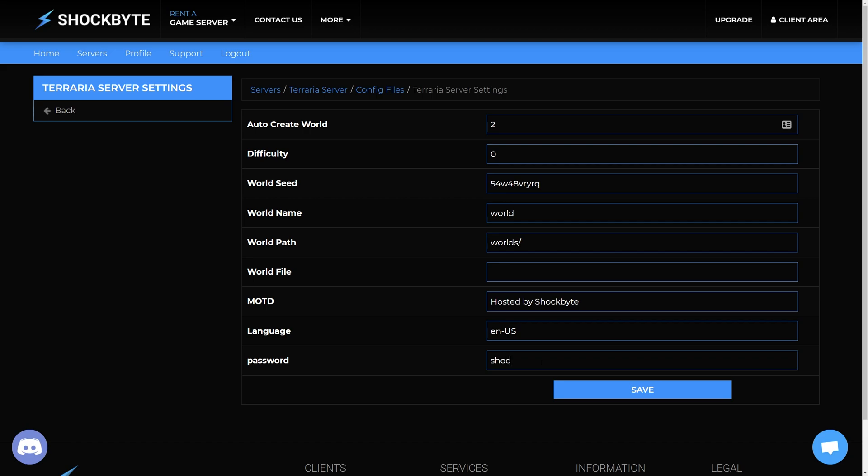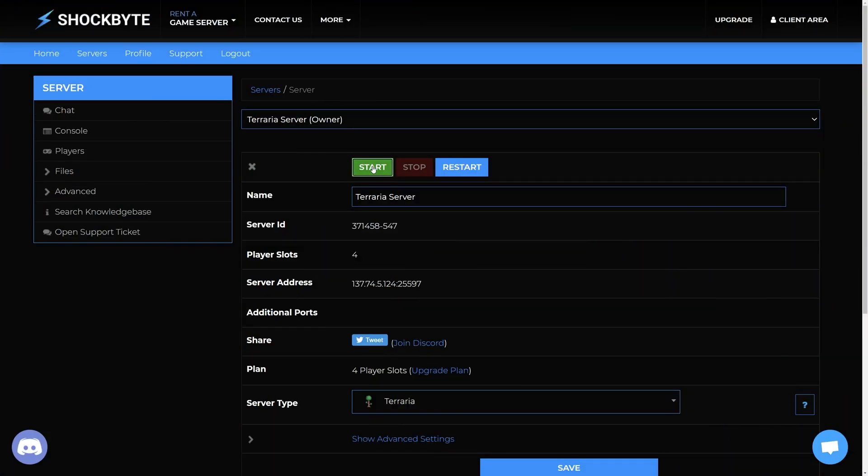In the password field, enter the password you wish to use, then click save at the bottom of the page. Then restart the server to apply the changes.